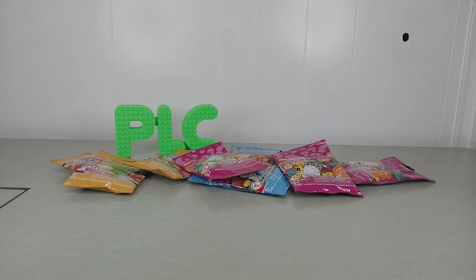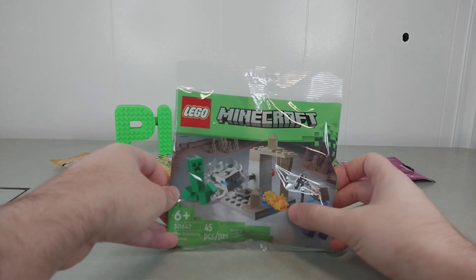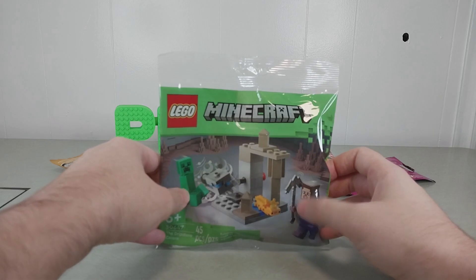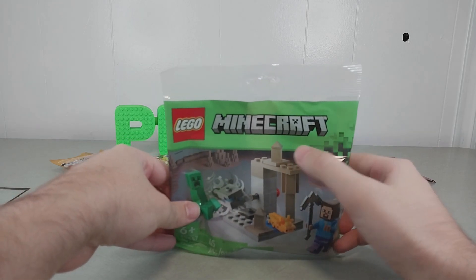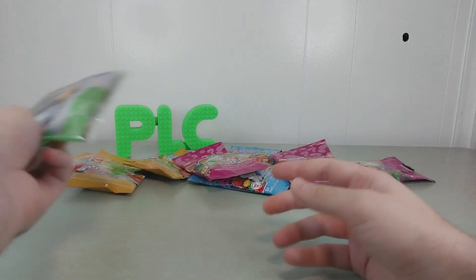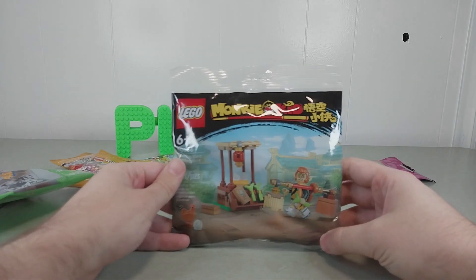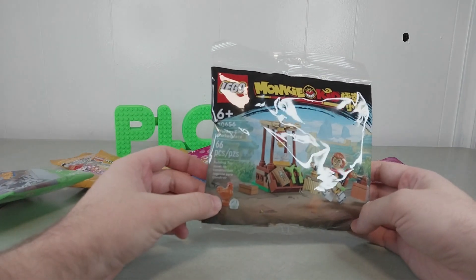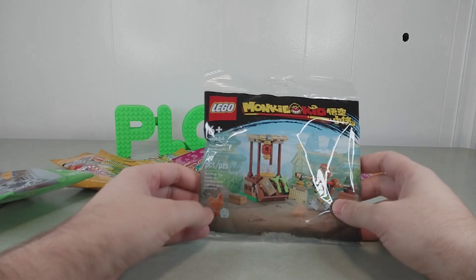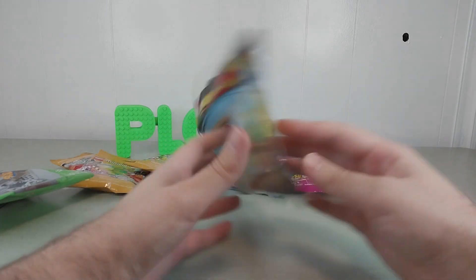I got some polybags — you guys remember when I used to do polybag reviews? This Minecraft one was really cool, it's got the axolotl and the creeper. Can't have enough creepers. It's got a fun little explosion thing and one of those pyramid bits — two of them. Steven is here so that's cool, I like him. I forgot the Monkey Kid one — this is my second Monkey Kid polybag and I was thinking I should maybe buy some more because this seems like usable stuff.